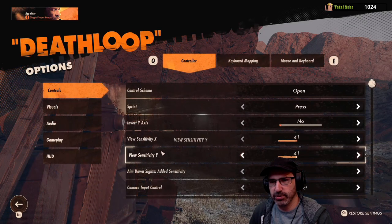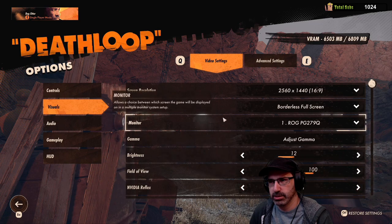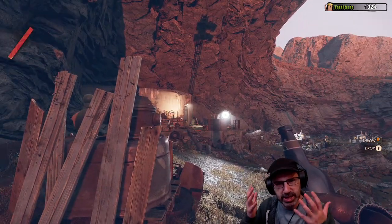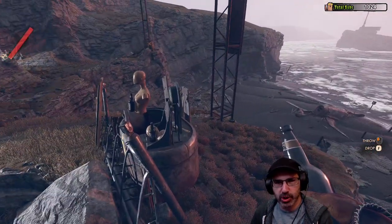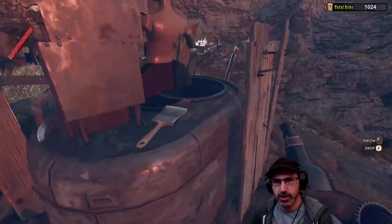Let me just change the FOV around here a little bit and take a look. I feel like I'm too close to my character — a little too zoomed in, I think. Controller has some good auto-aim settings you can tweak. Oh, that's nice. I want a paintbrush.